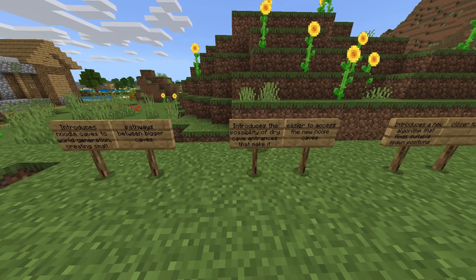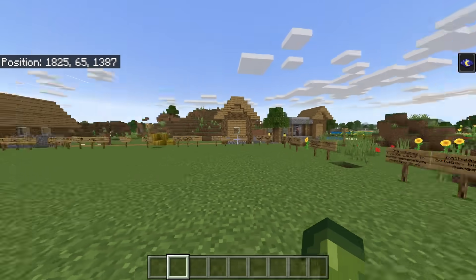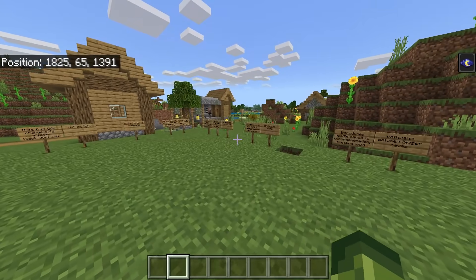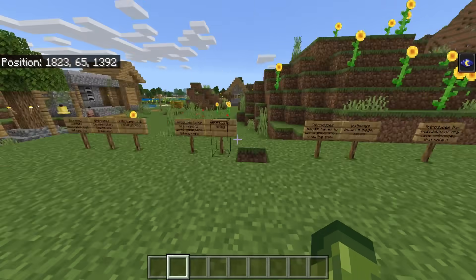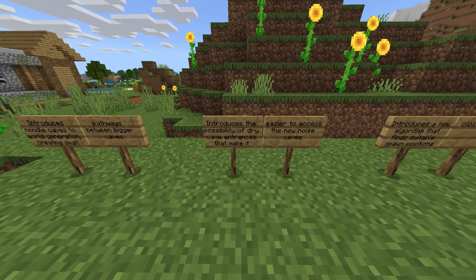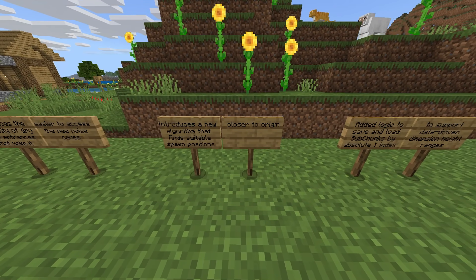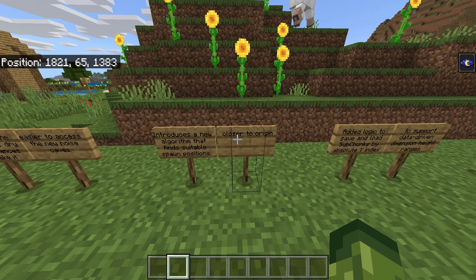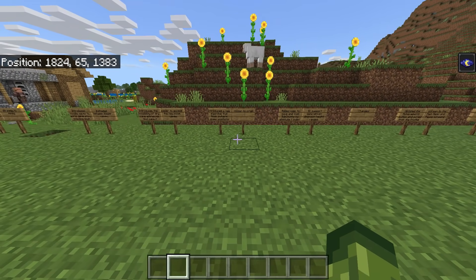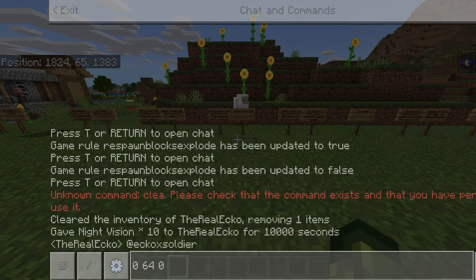Introduces noodle caves to world generation, creating small pathways between bigger caves. Introduces the possibility of dry cave entrances to make it easier to access the new caves — previously in beta everything was dominated by water; you'd have to go into a river and then go into a cave. Now you're able to find cave entrances that are not dominated by water.